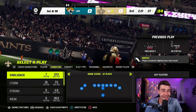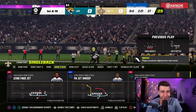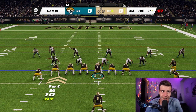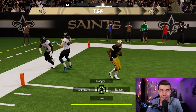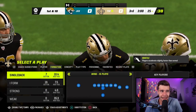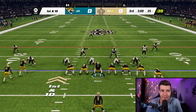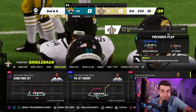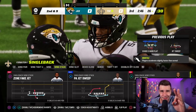One other running play: out of Single Back Wing Stack, call Jet Sweep. This one's hit or miss — it could be a touchdown, it could gain you five yards, it could lose yards. It was really good last year. Basically you take the sweep, get to the right sideline. Sometimes it's not good, sometimes it's really good. One time we got a touchdown, next time we gained a yard. You can rotate between those two rushing plays — if you use both, you're going to absolutely dominate your solos.